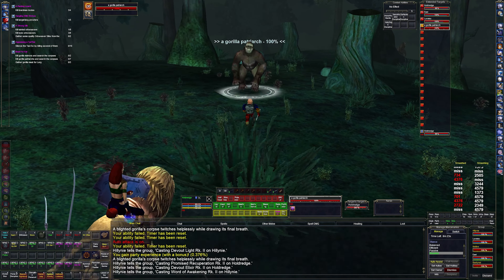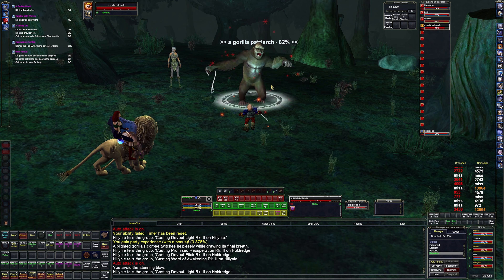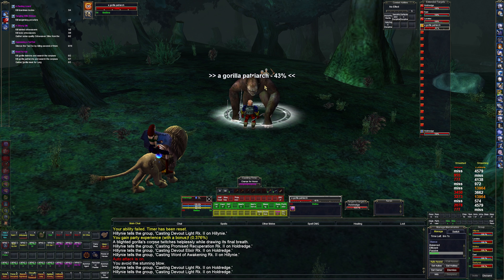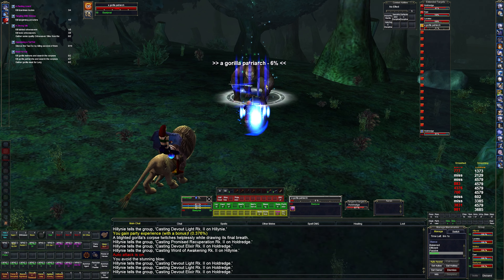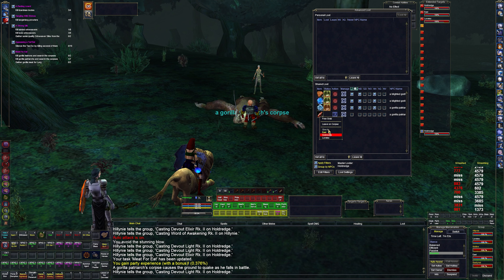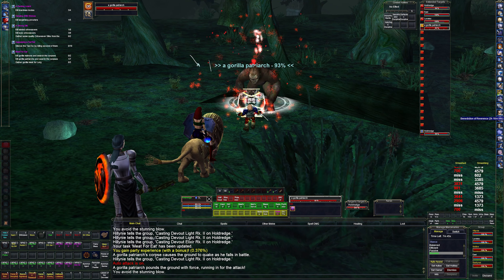There's a Gorilla Patriarch — there we go. We're taking down the gorilla patriarchy. Easy — beating it with a stick. We need to kill seven of these guys and collect the meat. I think it's just seven meat is what we need. So we need actually more than seven meat because this is a quest for everyone — we need a lot of meat. A significant amount of meat.